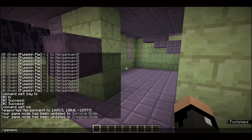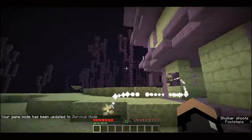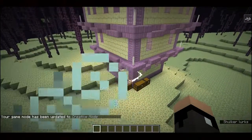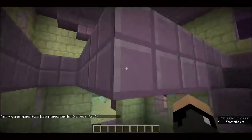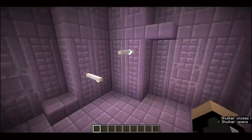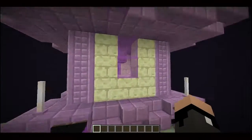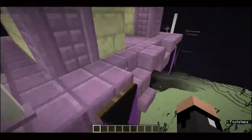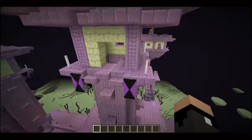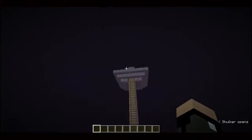The shulker creatures look like blocks, but in survival they pop open and reveal a little face, then shoot you. You float really high up and there's every possibility you will die — not just from their attacks but from falling to your death. This place is incredibly difficult to traverse in survival, which is why it's recommended you have a whole bunch of gear before you attempt it. There are chests with really good loot, so it's worth it. Let's move over to the end ship, which also has some great stuff.